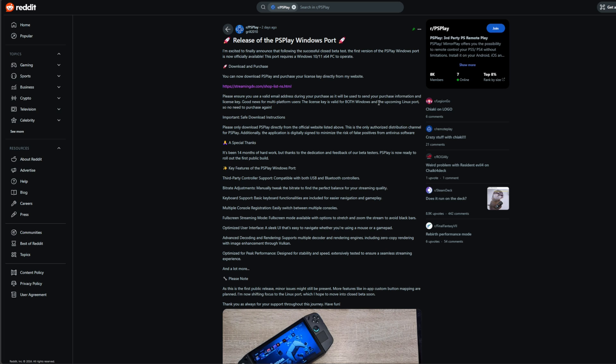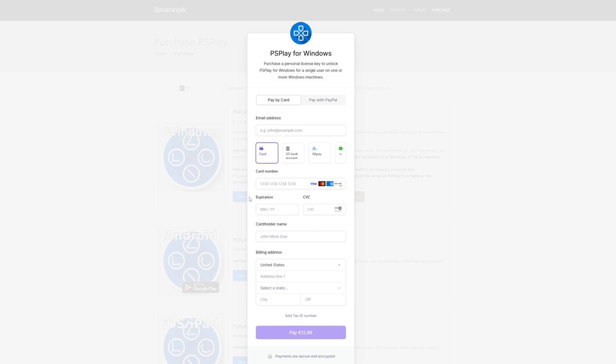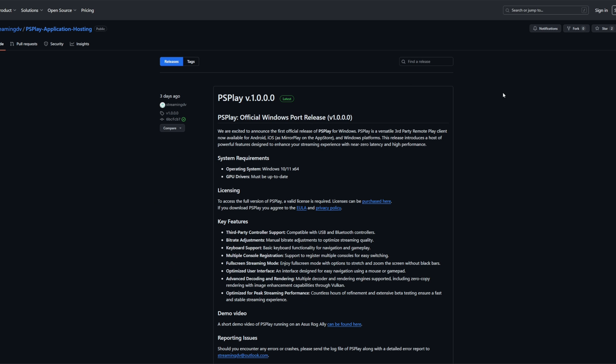A few days ago at the time of making this video, there was a Reddit post announcing this launch by the dev with a link to the store to buy the license. PS Play has always been a paid app, but it works really, really well. There's all kinds of features that come with it and I'm sure it'll be getting updates. Also, if you get a Windows license, the Linux version that's coming — which I'll be using on the Steam Deck — is included in that license. You go to the website, do a typical purchase, get a copy sent to your email, and there's also an order record you'll be able to see. They also have a link to GitHub where you can download PS Play and install it.